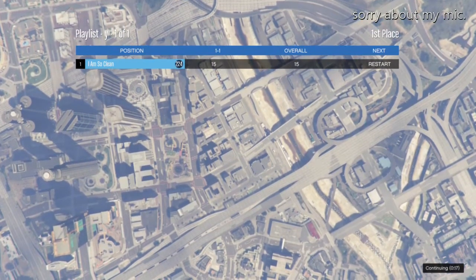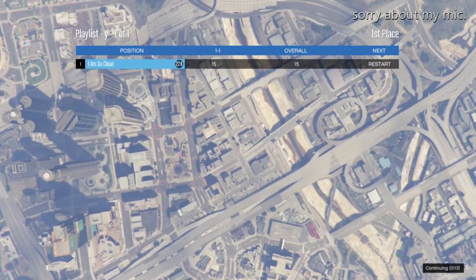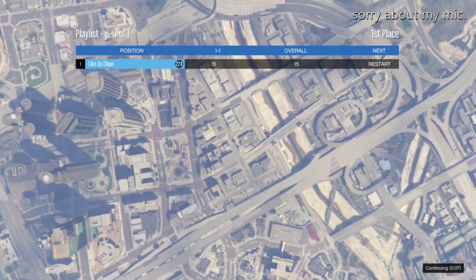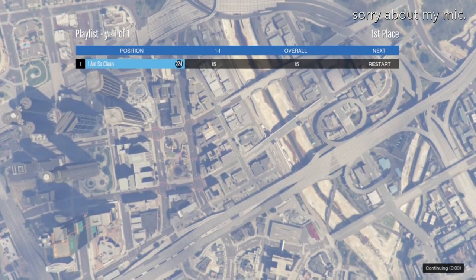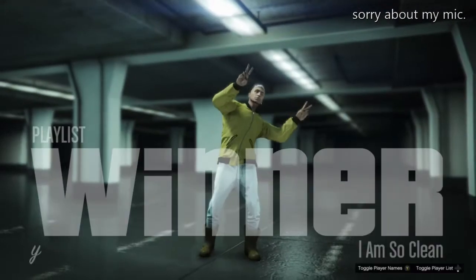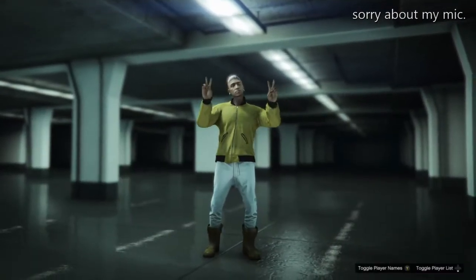It's going to load you into a public session and there will be nobody in it, as I will show you when I load in. I always do this glitch when I get on GTA so I can end up in a lobby by myself and just make money without worrying about anyone bothering me. If somebody does end up in your lobby, you can vote to kick them, and you can also invite your friends to help you.